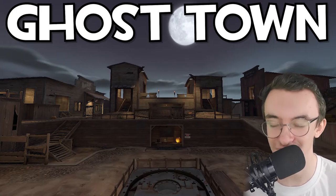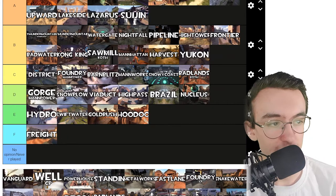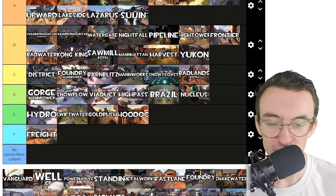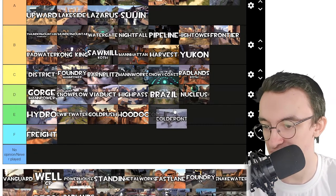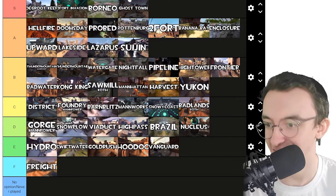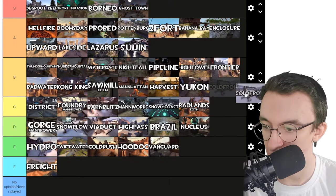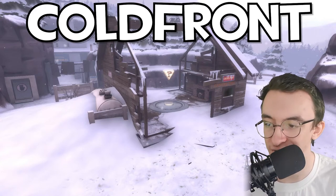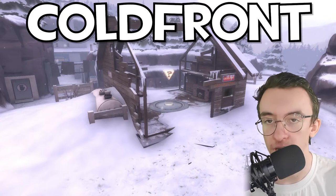Wave 666 — very fun. Vanguard — I do not remember this map at all. It's more of an E tier map. Cold Front — it's an alright map. I think it's up there with Barnblitz. It's got some good places for MVM posters and stuff, kind of like Snowplow, but it's a bit worse than Snowplow.